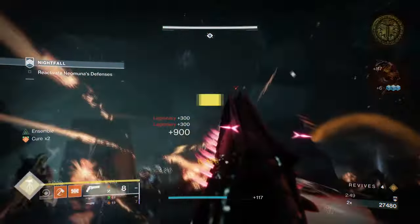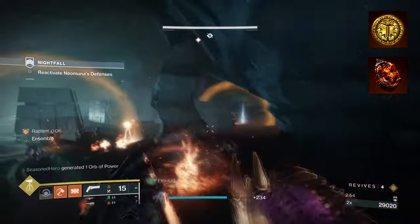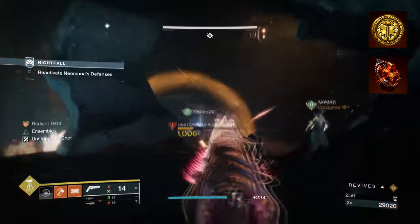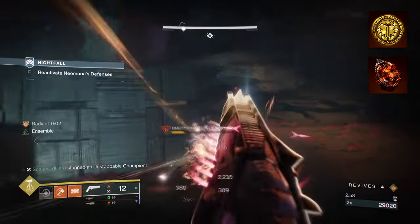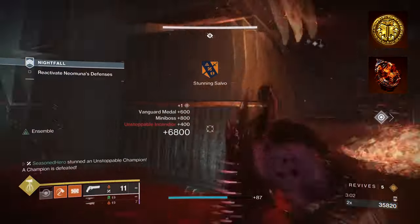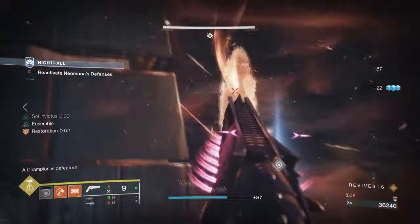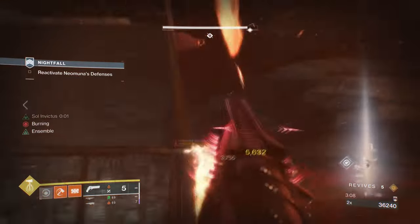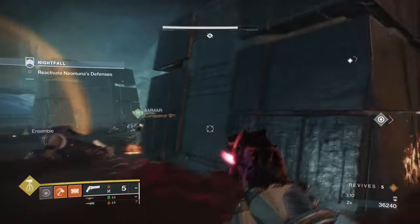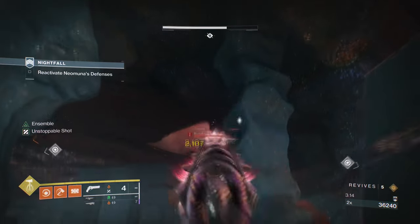To start, you're going to want to have Sol Invictus, where solar ability kills create sunspots — your abilities regenerate faster and super drains more slowly while in it. Then you want Roaring Flames, where final blows with solar abilities increase the damage of your solar abilities. Roaring Flames will play a pivotal role in how the build works over time.